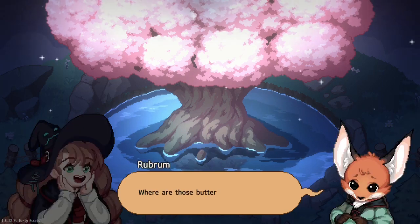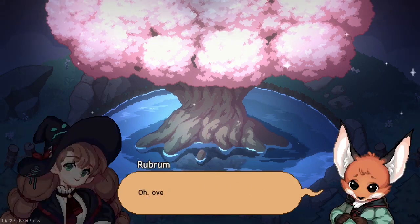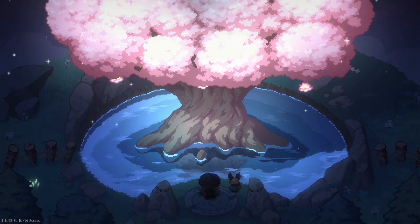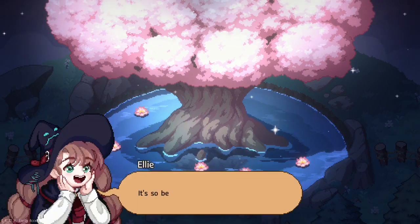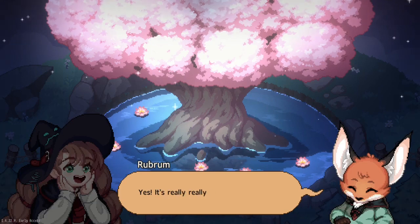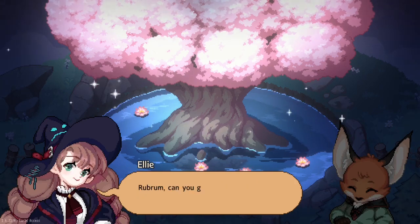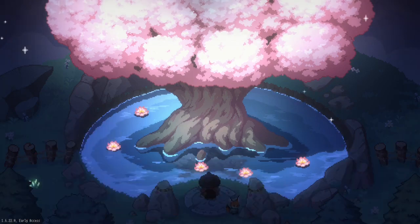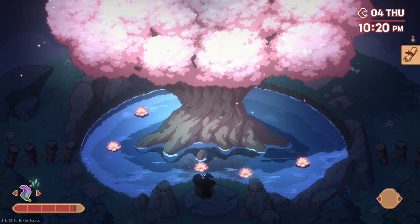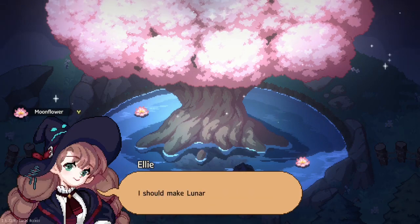'Where are those butterflies going?' 'Wouldn't they go back to where they came from?' 'But the flower - all over there, over there.' It's so beautiful. 'Or we can just pick up the moonflower and make Lunar's Oil. Rubrum, can you go to the prickly vines and wait for us there? We'll come as soon as the moon oil is ready.' 'Okay, I'll be waiting in front of the vines.' Let's go to the dispensary now - I should make Lunar's Oil.